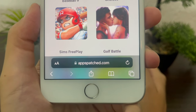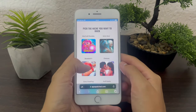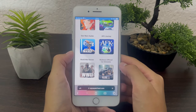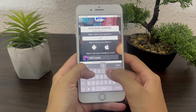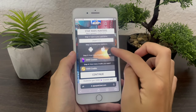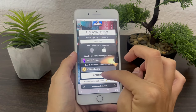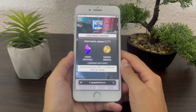Go to this website right here — make sure you type in the name of the website correctly. Once you are there, search for the Star Wars Hunters app. Once you find it, type in the username you are using within the app, then choose the platform you're using, and choose the amount of crystals and credits you want to get.